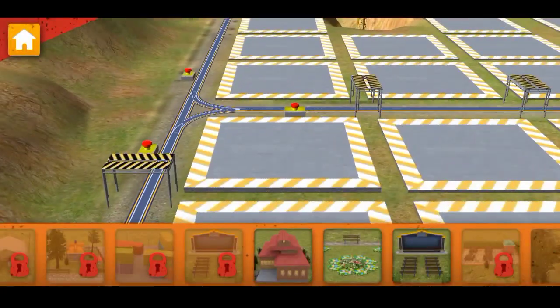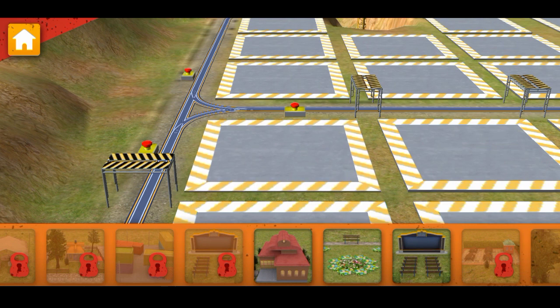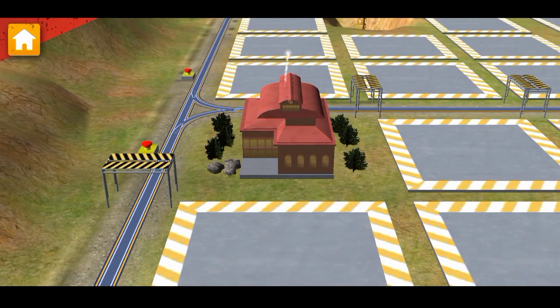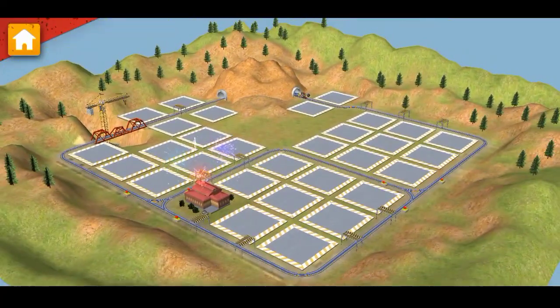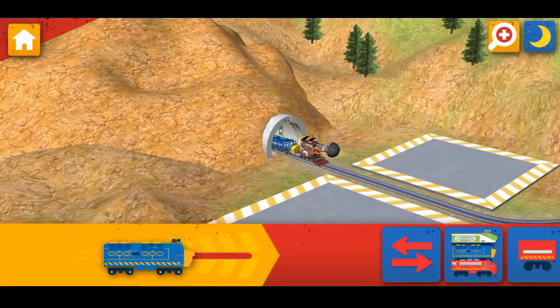Now, let's choose something to build. Way to build! Train-tastic! We are really building something special. Next up, you need to finish building the bridge.